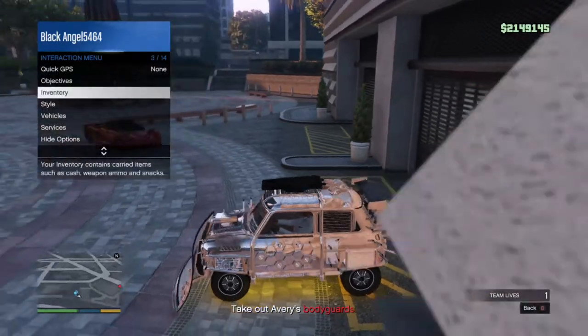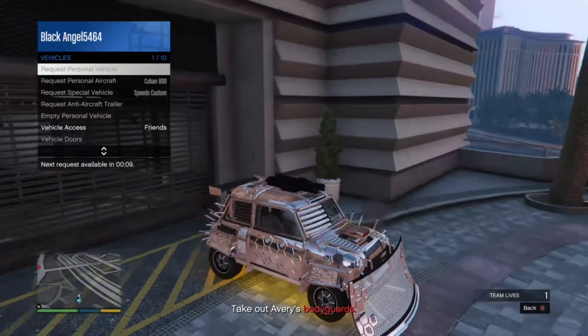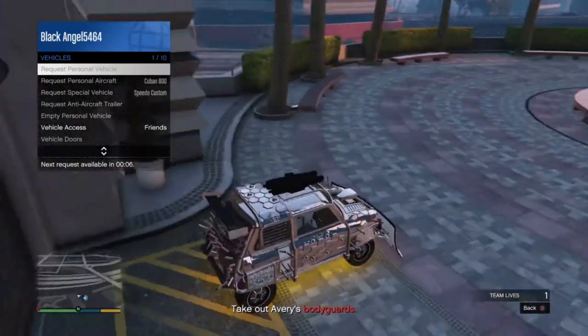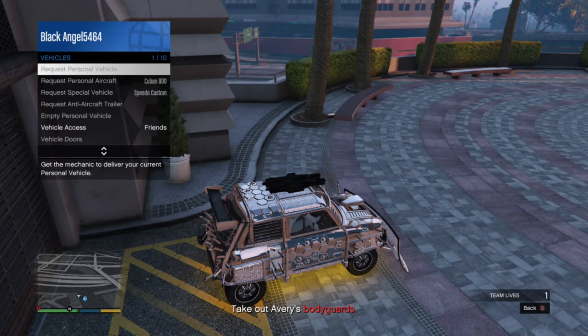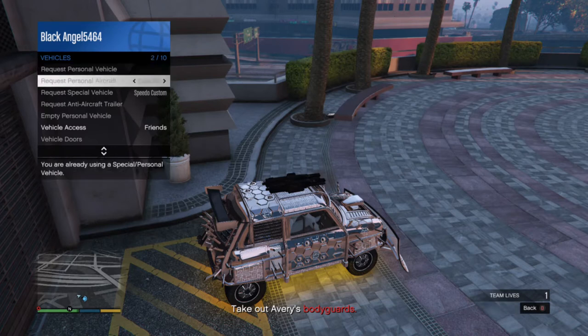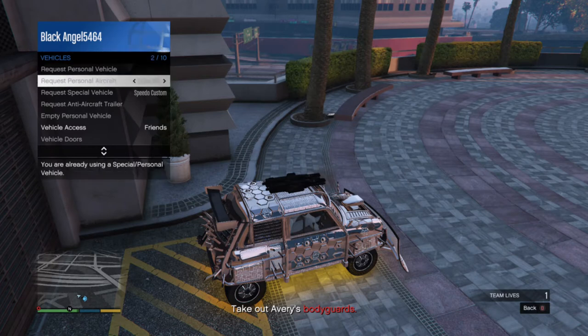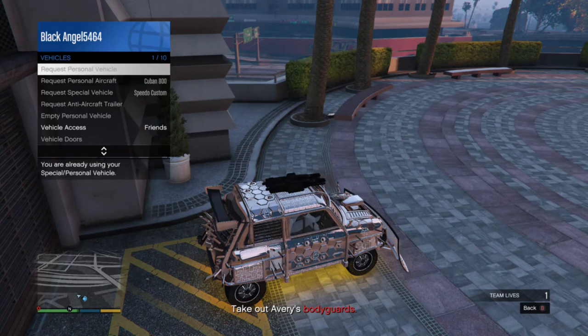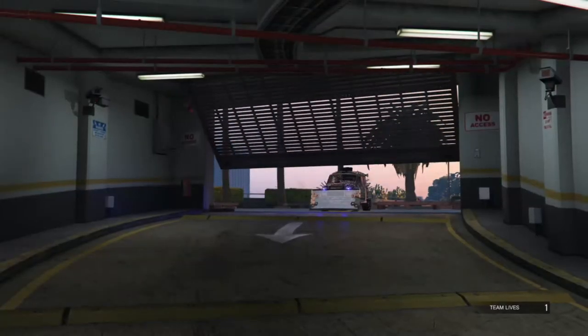Drive out — it appears back. Go to Vehicles and you'll have to call it in. You have to call in your personal vehicle until it says that you can't call it anymore. I call it in and then go back and forth until it says it's already here. 'You are already using a special or personal vehicle.' Then you back up and go in.